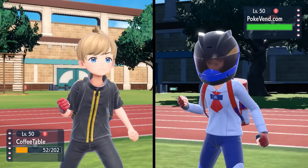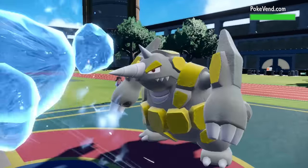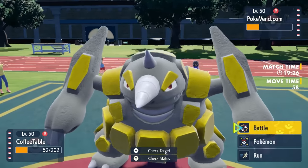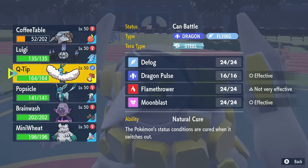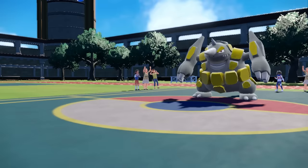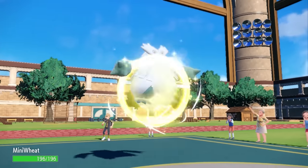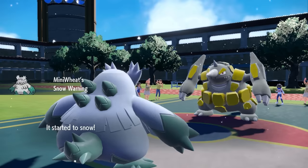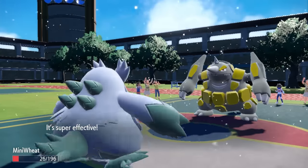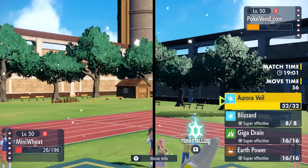They take that recharge turn, we land the Mountain Gale — he throws rocks at me, I throw big ice rocks at him, and we're doing similar damage to each other. I'm not quite in Custap Berry range, so I think maybe I can switch back in on potential hazards later to pop the Custap Berry and surprise something. I decide to switch into Abomasnow. I figure he's not going to Rock Wrecker twice in a row, but he goes for Stone Edge instead — and I can't live even with the 50% Ice-type defense buff.